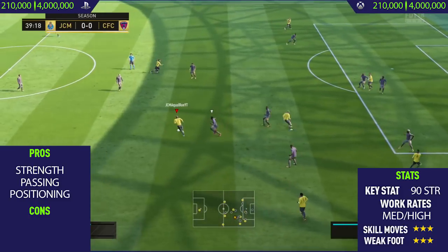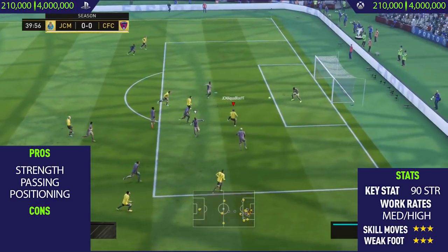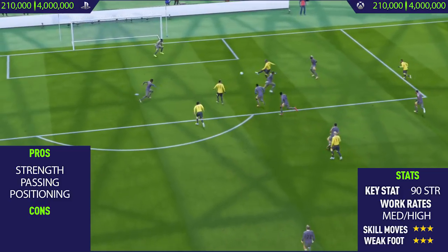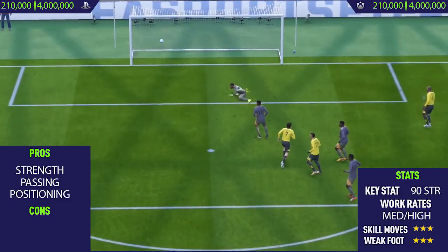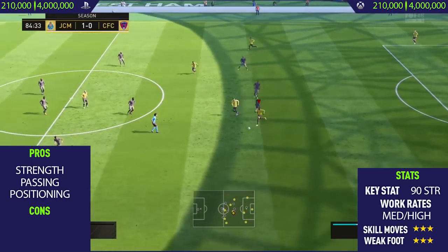Looking at his pros, his first pro is his strength, and this was probably the most noticeable thing I found about this card — how strong this guy was. The minute I gave the ball to him, he just made a really nice run and used his body and his strength to push defenders out of the way. The minute he did that, I knew this card was going to be really, really good.